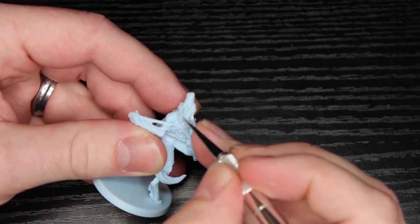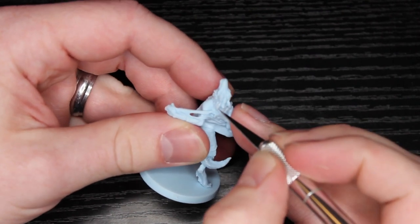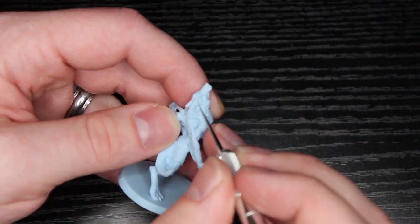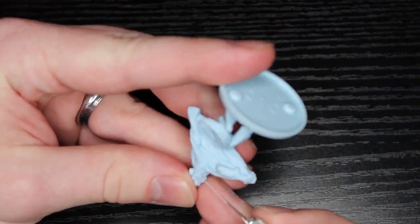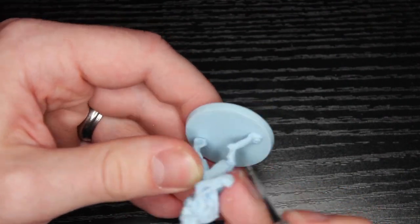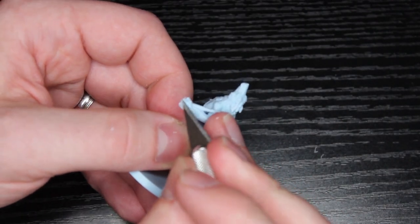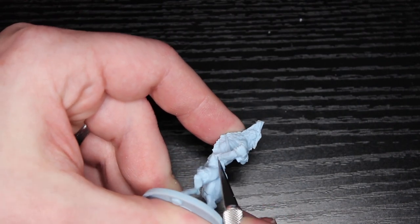Starting as always with prep work for the miniature - just trimming mold lines. I did find there was actually quite a bit here, but they're in really easy and accessible areas and not too hard to get at. Even the ones over texture were pretty mild. There was a major one on his arm - you saw the big piece kind of plop off onto my table. It's a softer plastic, so it's really easy to scrape down.